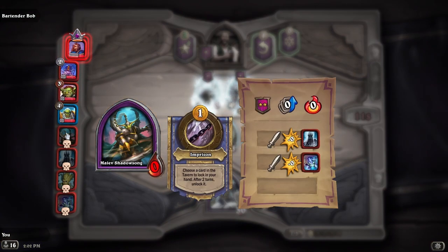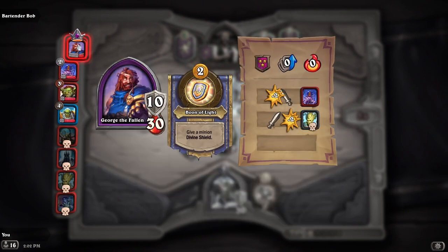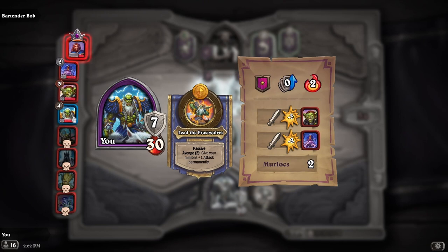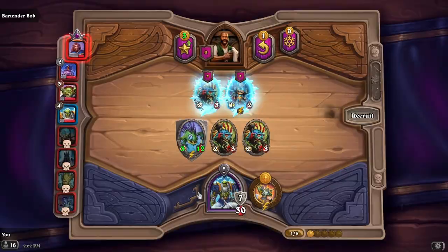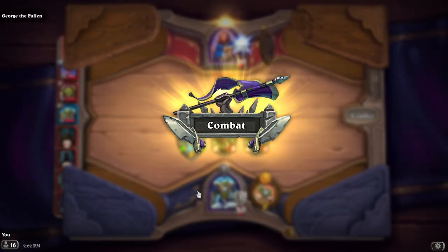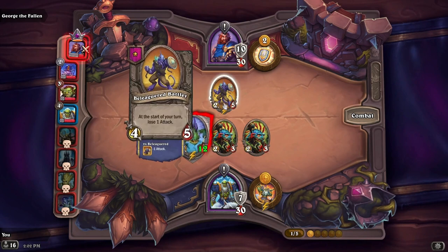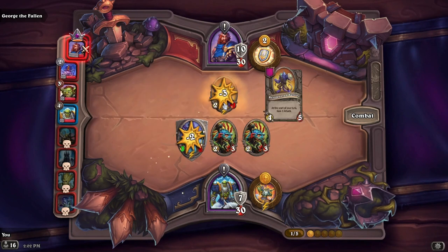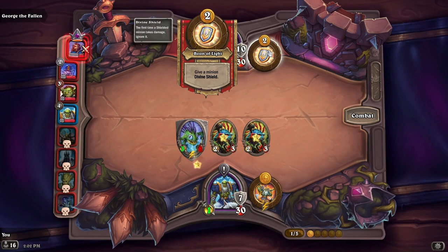Looks like Mave is also out of the game, so it's just the four of us. He has a Beleaguered Battler, and he can give a minion divine shield, which is a very good hero power.